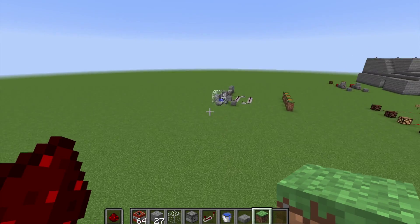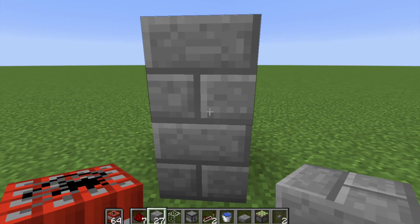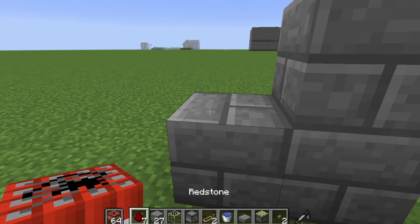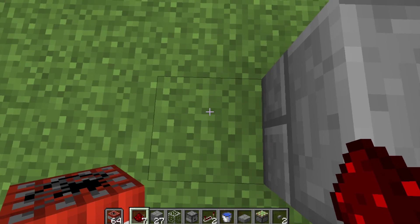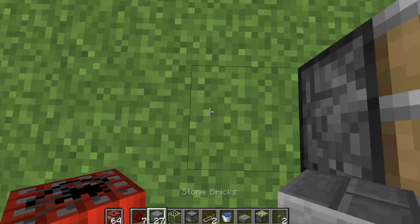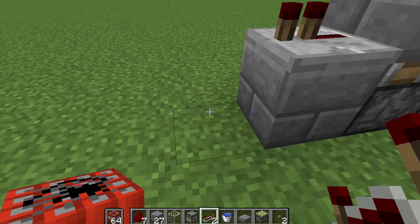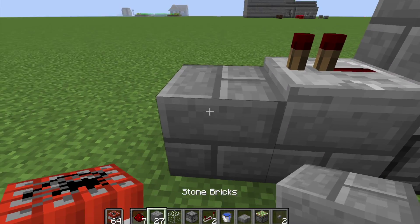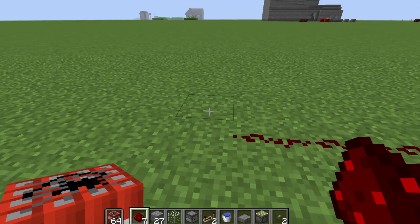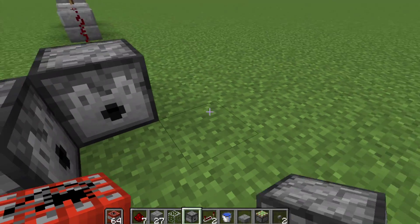Now I'm going to show you how to build it. You're going to start with a button right there, making a nice little L shape, and then run that into a monostable circuit. That's a sticky piston up with a block, then another block with a repeater facing out, then another block with redstone dust that carries out — and these are going to head into our three dispensers. We'll have a dispenser here, here, and here.